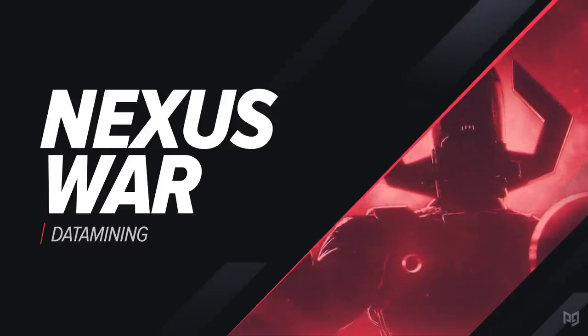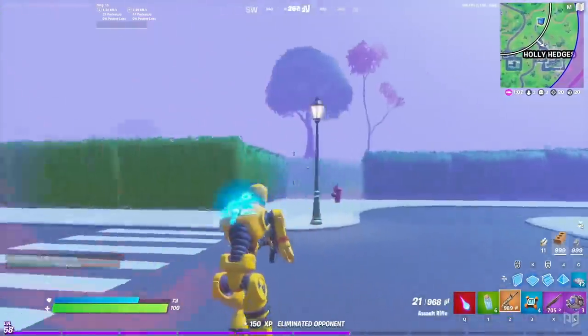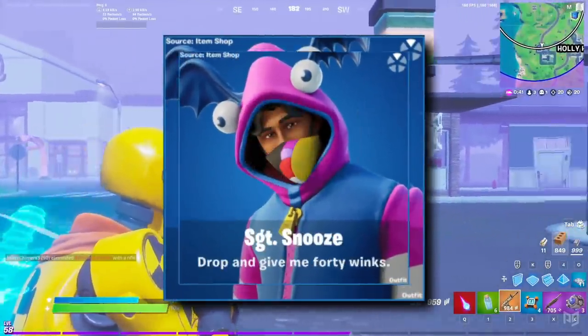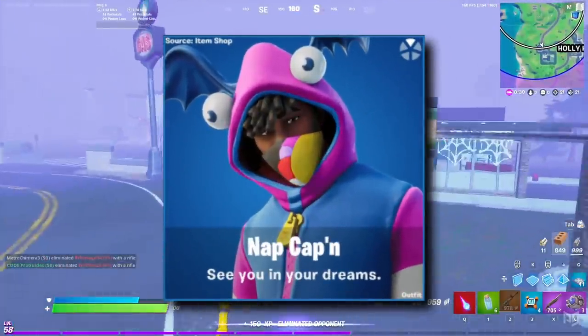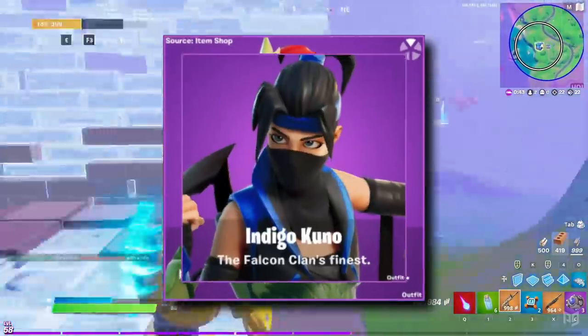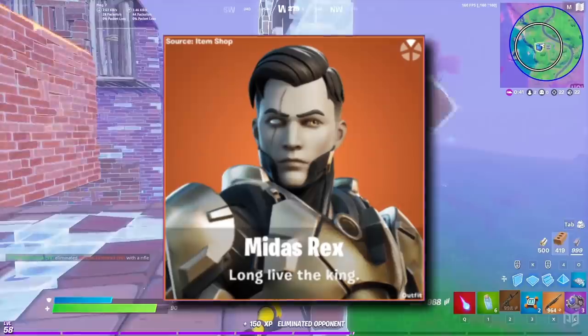So here are all the new leaks from the files. First of all, we've got all the new skins: Powerhouse, Slumberjack, Dozer, Sergeant Snooze, Nappin' Kappin', Cloudstriker, The Joker, Poison Ivy, Indigo Kuno, and finally Midas Rex.